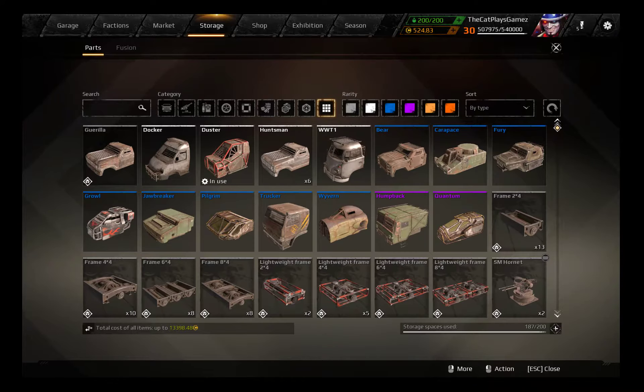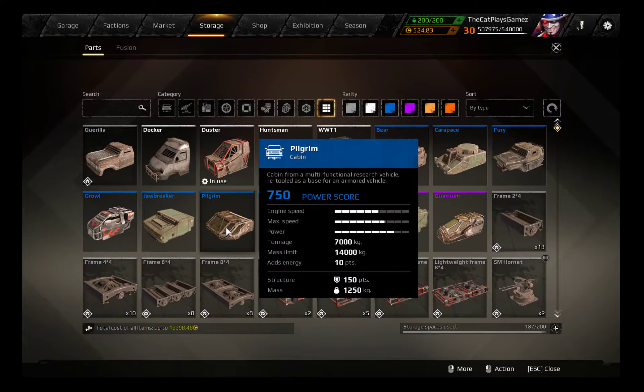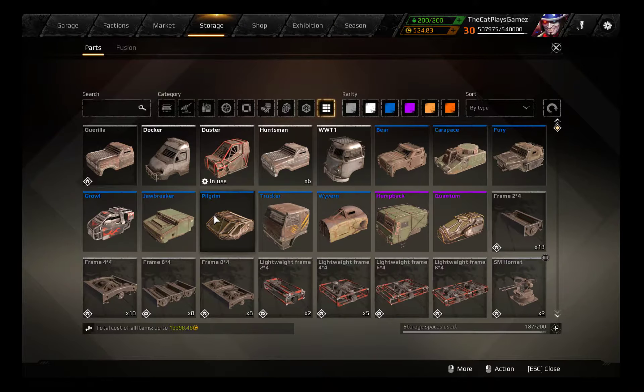Hello everybody, this is CapBestGames and welcome back to Crossout 101. Today I am going to put away all the doubts when it comes to engines and cabins for you guys with the spreadsheet today. Do want to point out this is actual for version 0.7.5, so this is not updated with the Quantum or Pilgrim yet, so I do not have the stats on those, but I can give you the stats on all the other cabins.